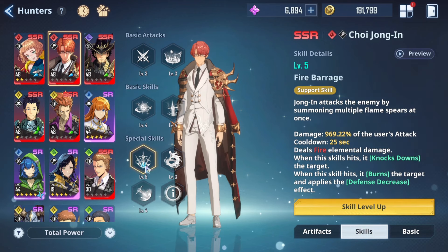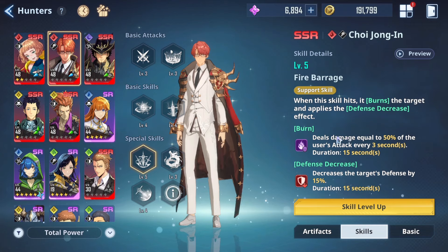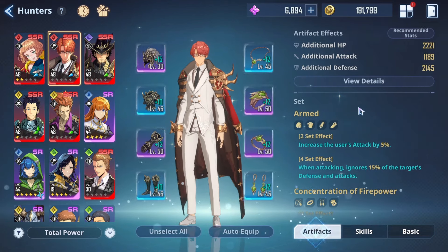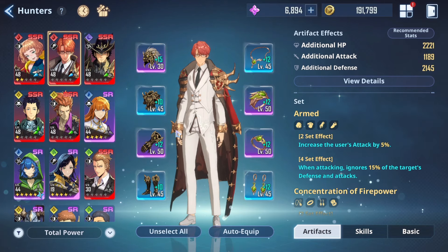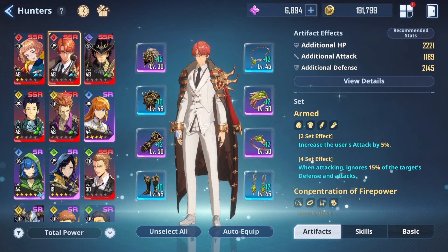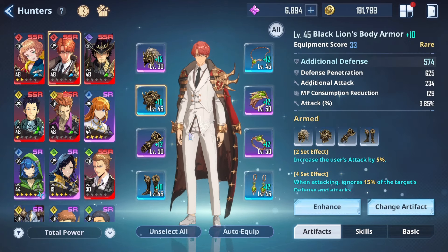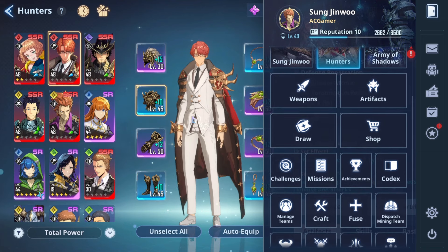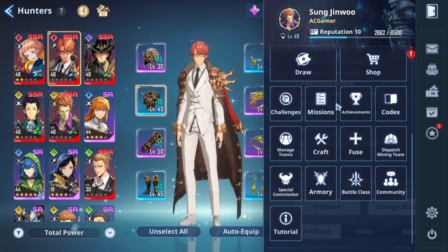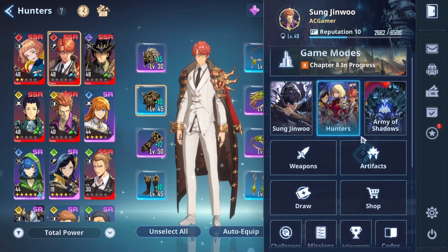Do note that Trojan-in's special skill does quite a bit of damage and also applies defense down, which is great. You can go with a support build if you're only using him to support Song Jin-woo, but if you're doing hunter content where you can only use hunters, you'll need to switch his build to solely focus on attack. I think that's a really good build for him, though many other characters might not benefit from it.